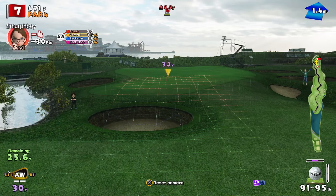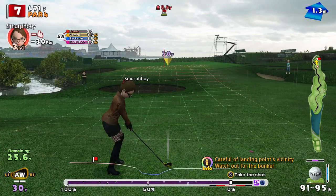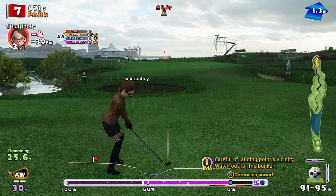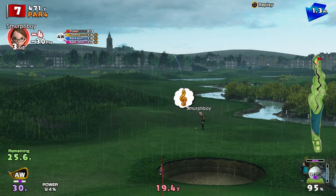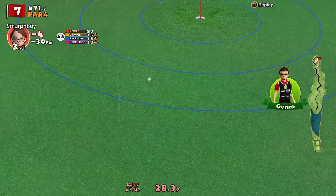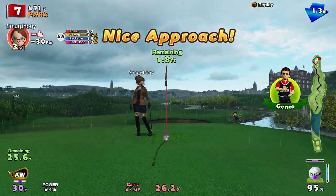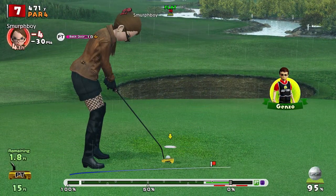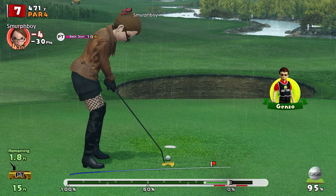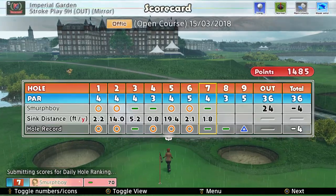So we've got 25 yards to go. A bit of rain, so it's going to take something off it. Try and get it up and close. Bit of spin back, please. Not bad. And we get the birdie putt — so we saved our birdie there. This might have been in the water. We're at four under.